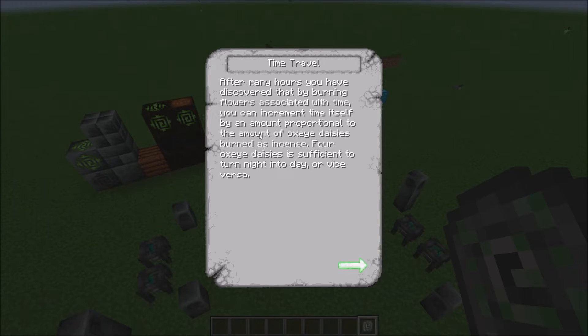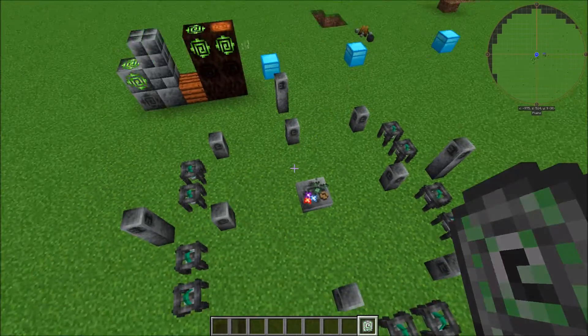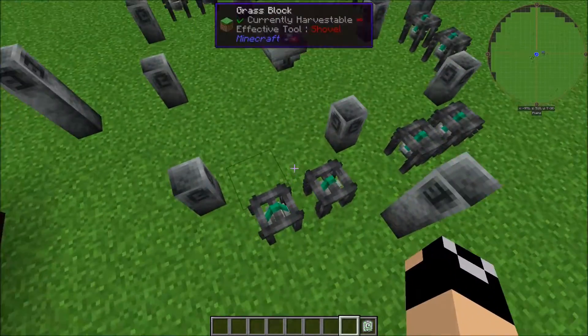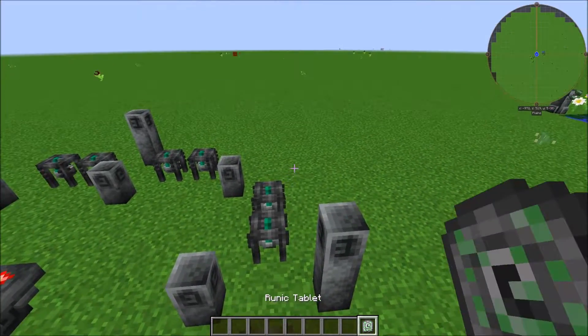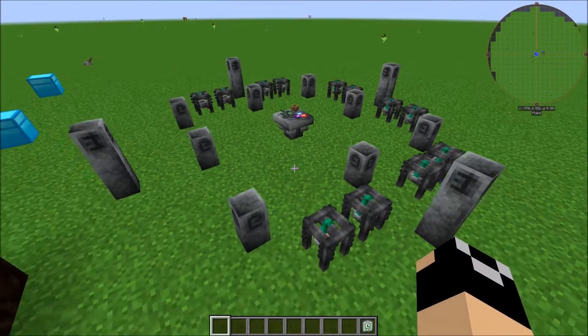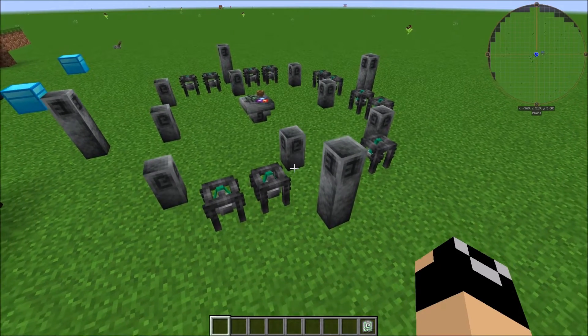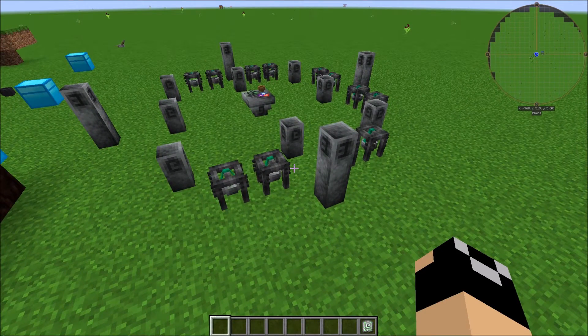You also have time shift, which for the cost of four oxide daisies you can change the time. It's going to change the time dependent on how many oxide daisies you burn in the incense braziers, and make sure you read the descriptions because this one looks like it needs no incense but it does. Up to four oxide daisies can be burned, and four is going to change it from night to day or day to night.